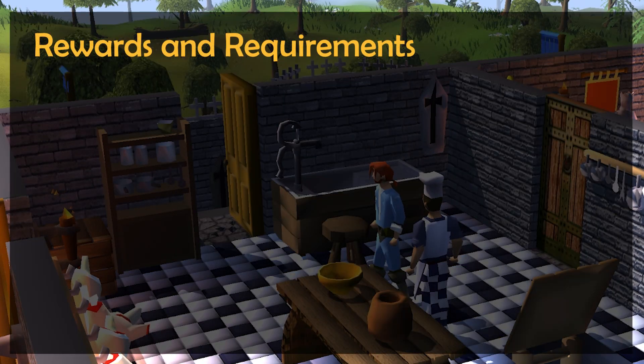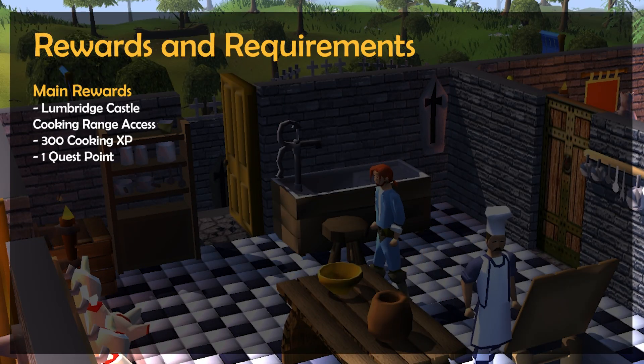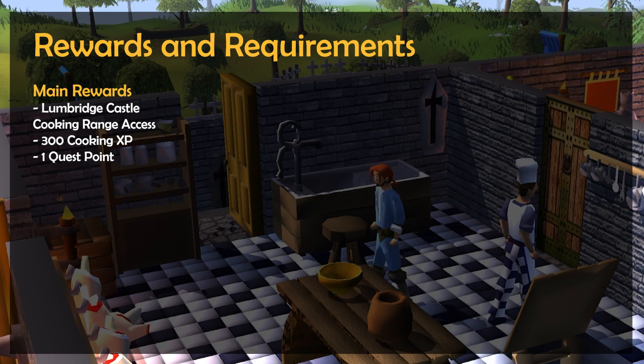Get ready for a quick quest guide for the Cook's Assistant quest, in which the main rewards for completing are permission to use the cooking range in Lumbridge Castle, 300 cooking experience, and 1 quest point.